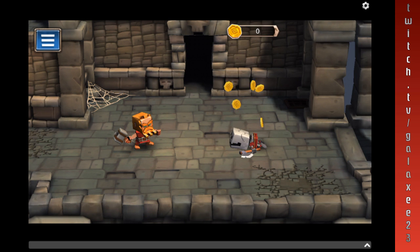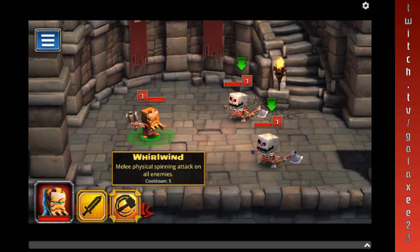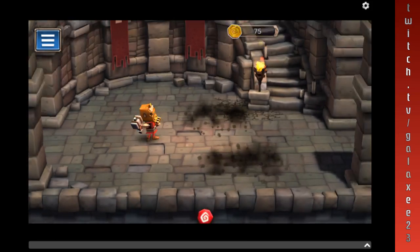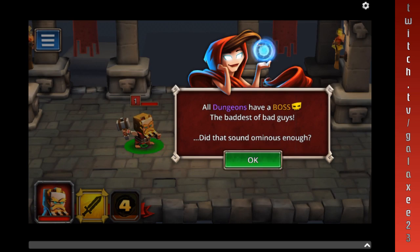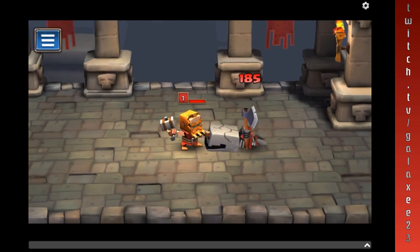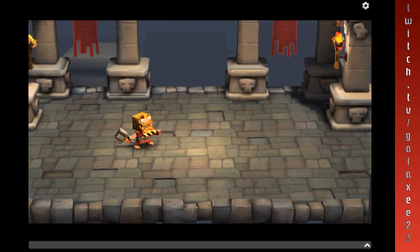Tap the enemy to attack — pretty simple. Heroes have powerful abilities that recharge over time. Whirlwind is ready to use, so let's use Whirlwind — that's going to hit both the enemies. This is basically the tutorial so of course you're not going to die. And you win coins and stuff whenever you go past a dungeon, and you can win other card pieces or other characters.